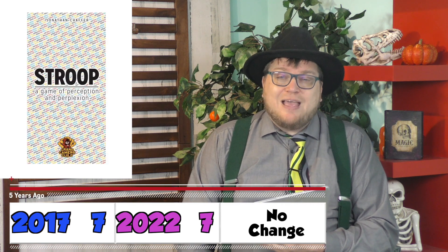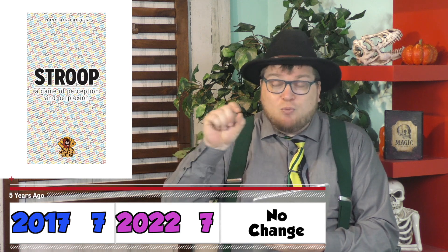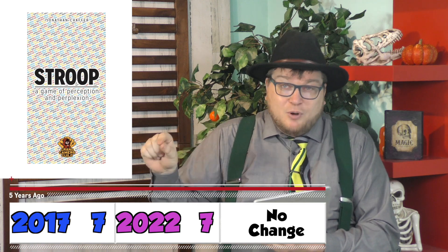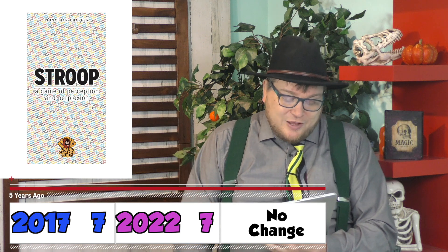Stroop. The idea of saying things opposite of what they are: if the words are written thin but the word says thick, you're supposed to say thin. If the word's written in red but it says blue, you're supposed to say red. This concept — a lot of people are going to hate it. I enjoyed it. 7 out of 10.